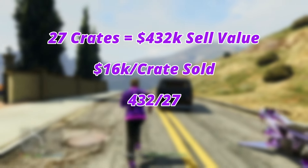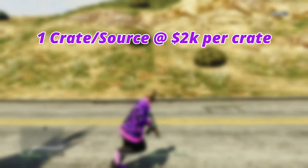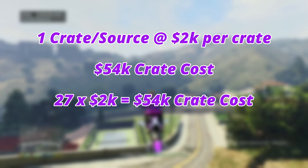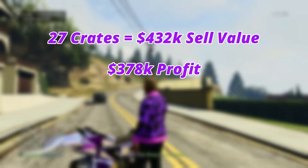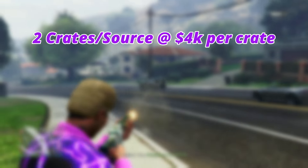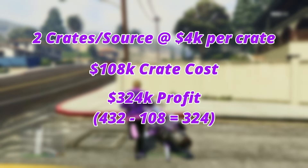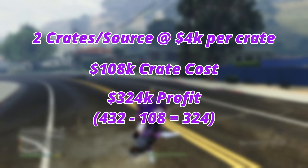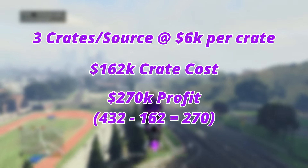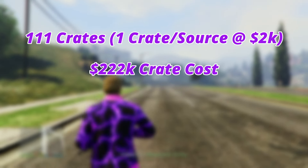If you bought one crate per source at $2,000 per crate, it would cost $54k up front — and selling those 27 crates would profit you $378k. If you bought two crates per source at $4k per crate, it would cost $108k up front with a profit of $324k. If you bought three crates per source at $6k per crate, that results in a $270k profit. If you've filled your warehouse to 111 crates with one crate per source at $2k, the total cost up front is $222k but the total sell value is over $2.2 million — that's $20k per crate sold and a profit of just under $2 million ($1.998 million).